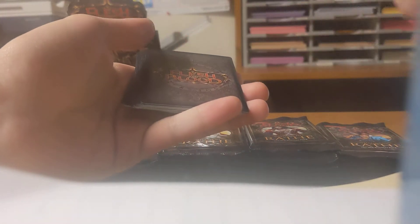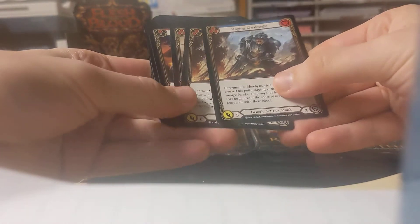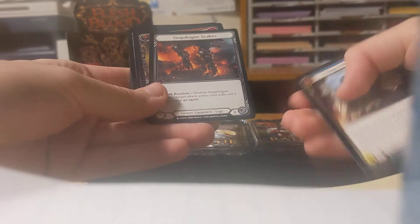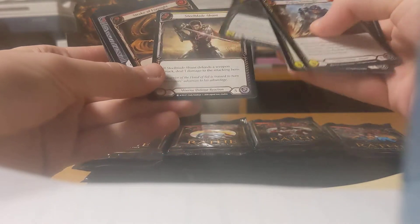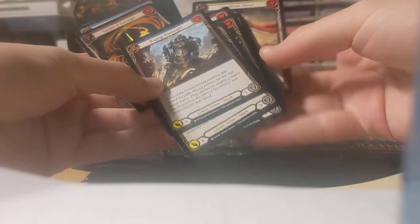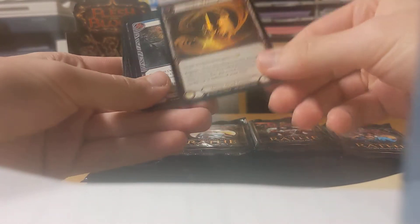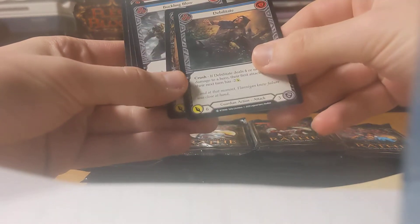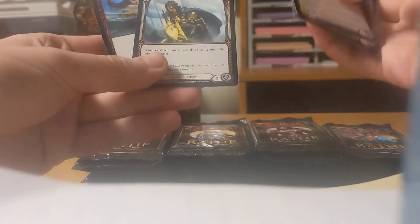I'm going to start off with the Katsu packs. Ramping Club, Young Bravo. Nothing too exciting. Raging Onslaught, Raging Onslaught again. Unmovable. Razor Reflex. Snap Dragon Skies. First rare is Breakneck Battery. Second rare is Steel Blade Shunt. Then a Common Foil. Stroke of Foresight — pretty card. Debilitate, Smash Instinct, Buckling Blow, Sharpened Steel, Wilming, Gust Wave, Driving Blade, Head Jab.